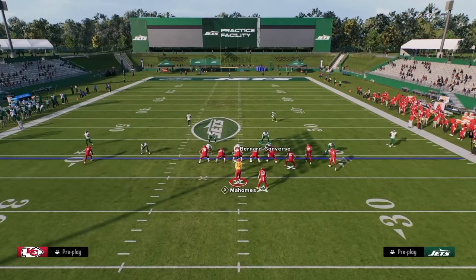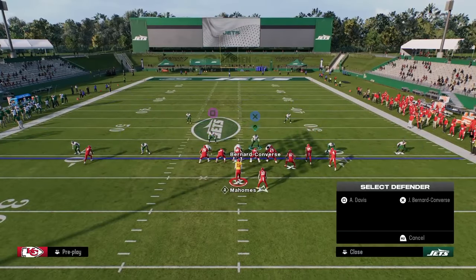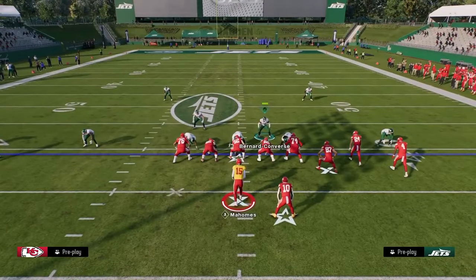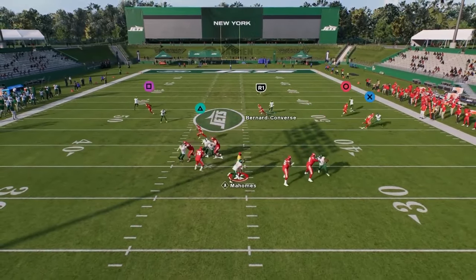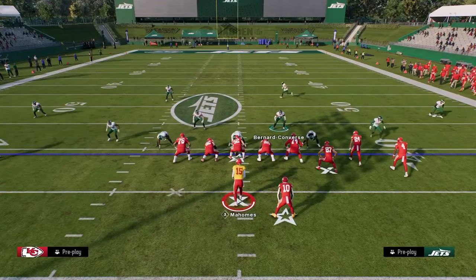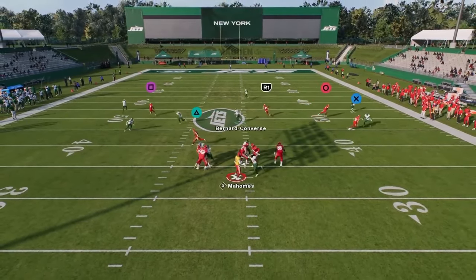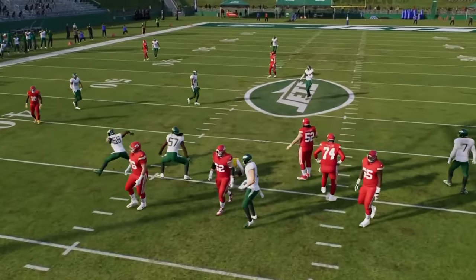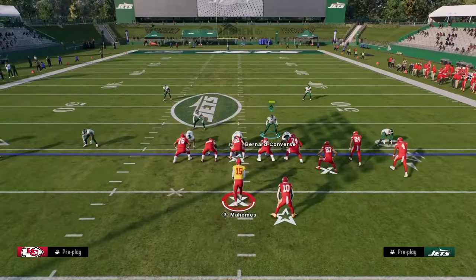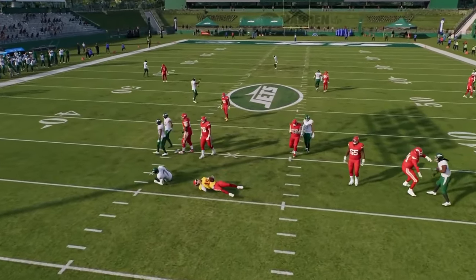Dollar is clearly the number one defense in the game right now. The main traditional vulnerability has been the run, but with a pinched d-line it's essentially a more spread-out version of 3-4 Odd. This defense has stood the test of time — it has the best coverage, effective blitzes, and if you can get those blitzes you'll have a bend-don't-break defense that gets stops in the red zone. It's hard to beat consistently year in and year out.